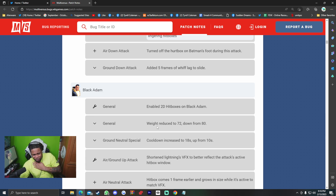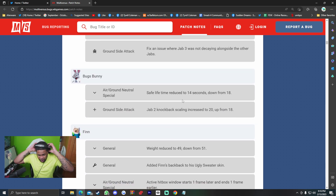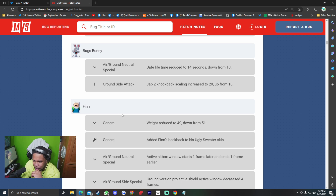Wonder Woman — ground neutral special cooldown increased to 18 seconds up from 10. Air/ground up attack — lightning's visual effects shortened to better reflect the active hitbox window. Air neutral attack hitbox comes one frame earlier and grows in size while active to match visual effects. Ground side attack — fixed to ensure jab through was not decaying alongside other jabs. Bugs Bunny — air/ground neutral special safe lifetime reduced to 14 seconds (down from 18). Ground side attack jab to knockback scaling increased to 20 (up from 18). The neutral special nerf makes sense and is pretty significant.